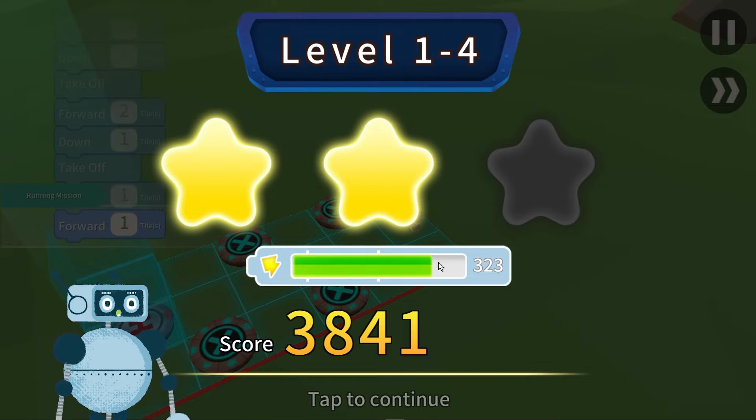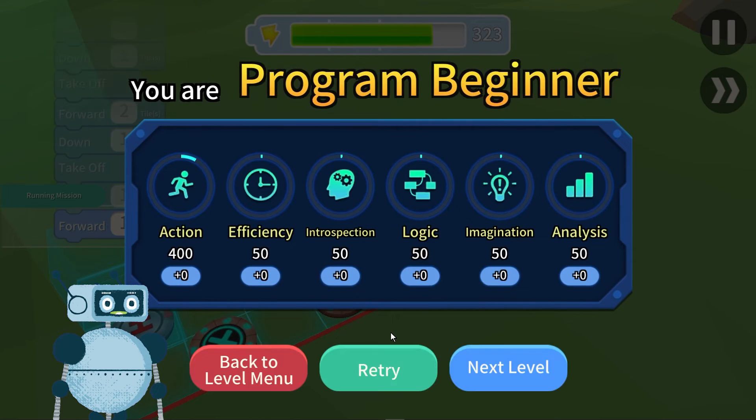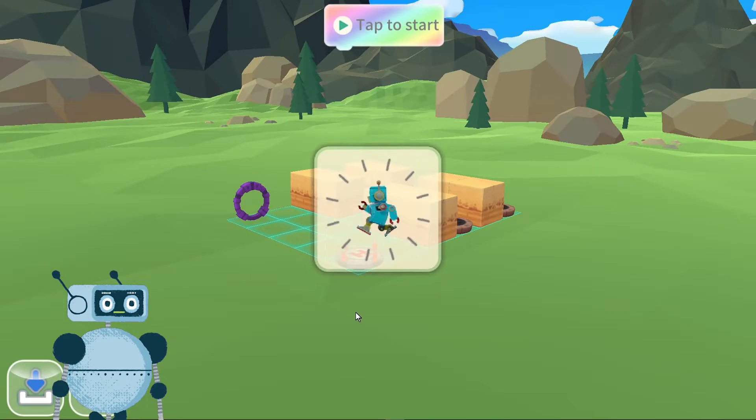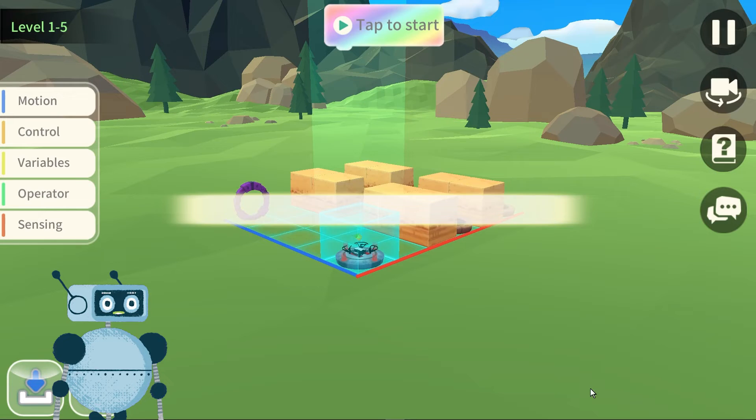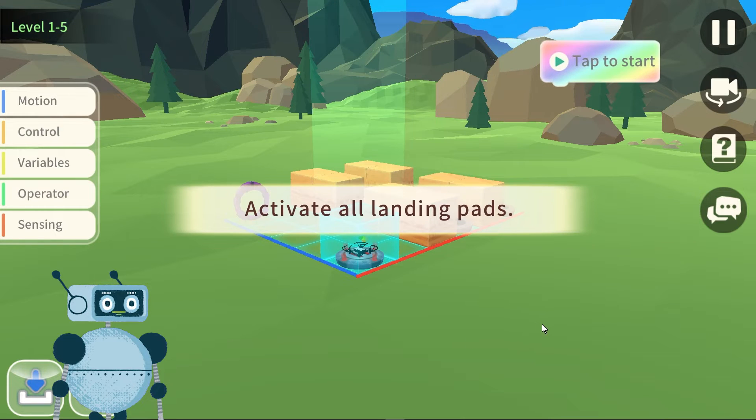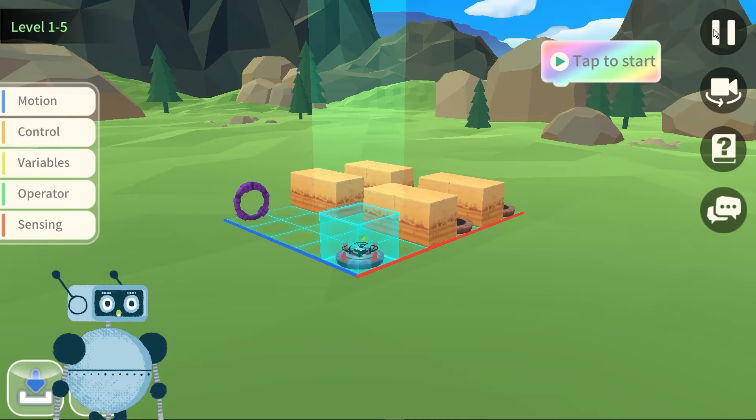That was what I was telling you about earlier, because the point of this game and programming is to save time. We have to save the movement of the fingers that have to tap on the keyboard. Therefore, the programmer must try to write as few strings as possible — as few codes, as few blocks as possible. How can we do this in this case?